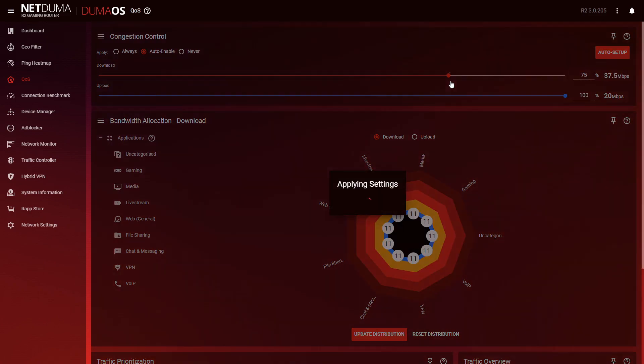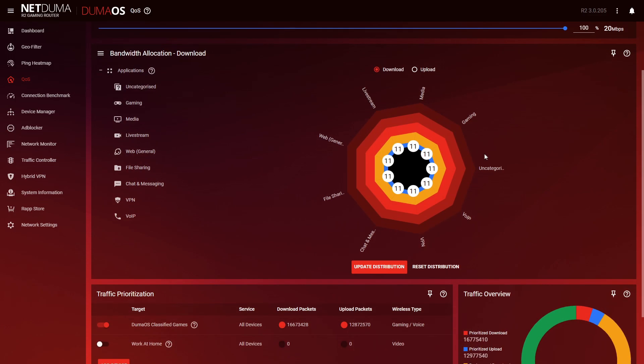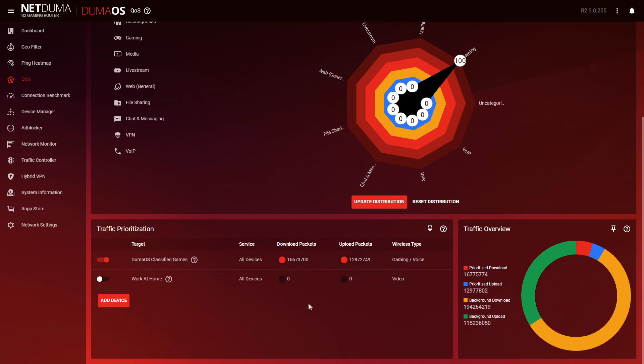Congestion control allows you to limit the amount of bandwidth everyone else can use. Bandwidth allocation allows you to give a percentage of your total bandwidth to the devices or applications that you care about the most. And finally, we have traffic prioritization. Normally, each application using your internet will be queued on a first-in, first-out basis. Traffic prioritization can detect your gaming traffic and push it straight to the front of the queue, helping to prevent lag and keeping your ping as low as possible.